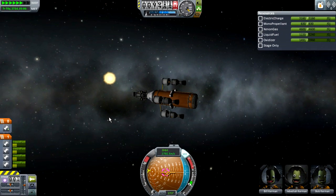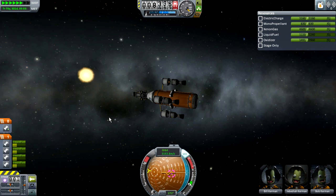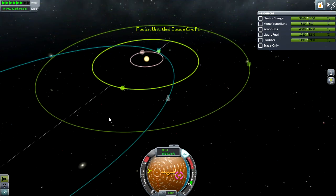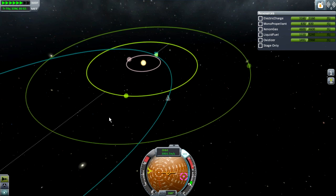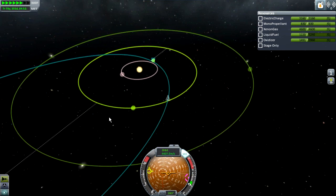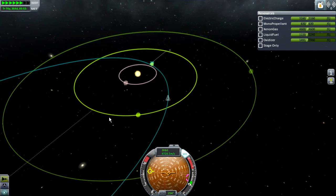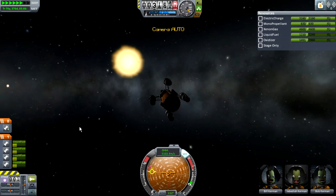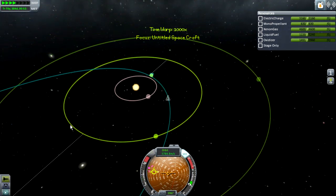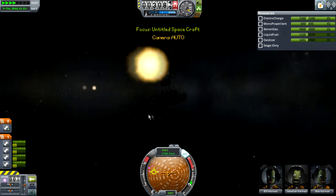It has taken over 70 Kerbin years to get here, but we have finally reached the Abaddon system — and there's the star right there. This vessel does not have the greatest thrust-to-weight ratio, but from the 8 nuclear engines and the 2 large orange tanks full of fuel, that is how long it took to get here. Over 70 years and roughly 30 minutes of real time, though this has been time-accelerated by 4 times so you wouldn't have to go through the pain of it.